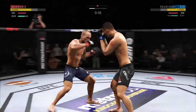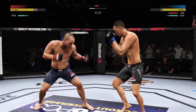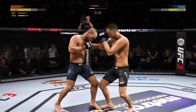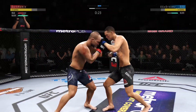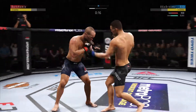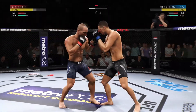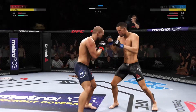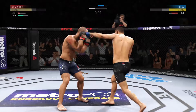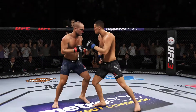He swung with a haymaker. A punch comes in but it's blocked, and he connects there. He's keeping his head protected — excellent blocking. Diaz gets caught with that punch, got to shore up the defense. That one hurt. Strong jab by Nate — outstanding back and forth.